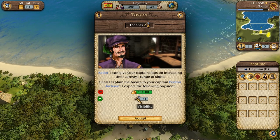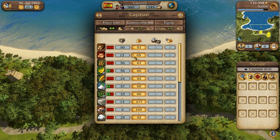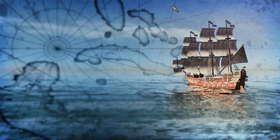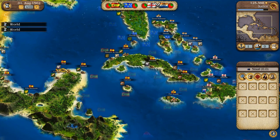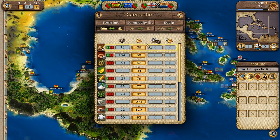Check the tavern — someone can increase our convoy's range of sight, but that's not really going to help us. Good old Fenton Jackson is now a captain. Let's go to the dock and equip — we already did that. Nobody wants to talk to us, which is unfortunate. Let's head back and go over to Cancun, pick up the people there — oh we've got 14, nice. All these people should like me because I'm trading with them continually.